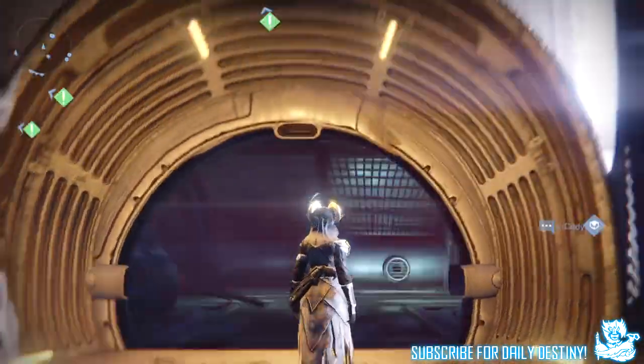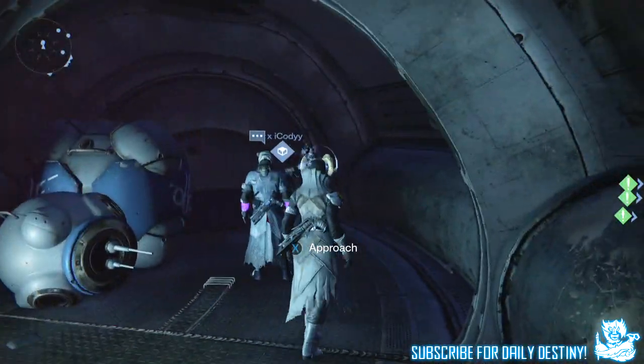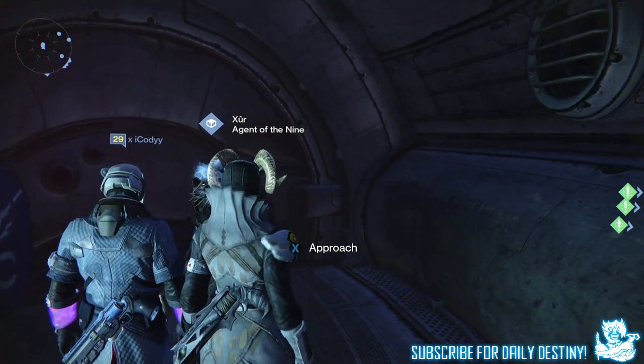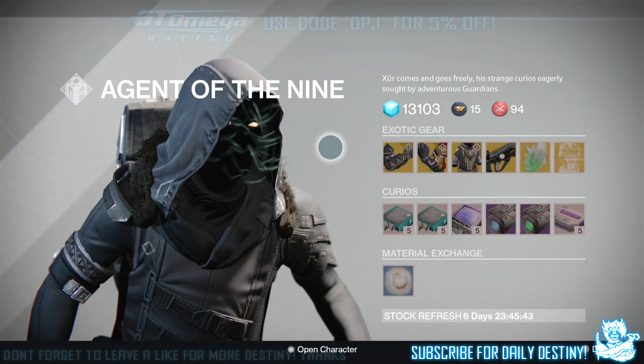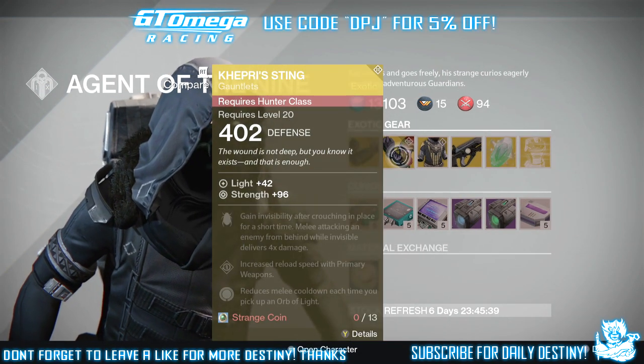He's at the Reef this week. As soon as you spawn into the Reef, head right and you'll see a door that's normally closed — it's open — and he's in the back corner. Yesterday I did a prediction video and I did predict he'd bring a few of the new House of Wolves exotics. Let's see if I was right. I got two things right — the ACD and the Kephri's — not bad whatsoever.